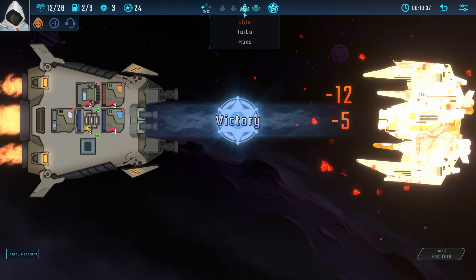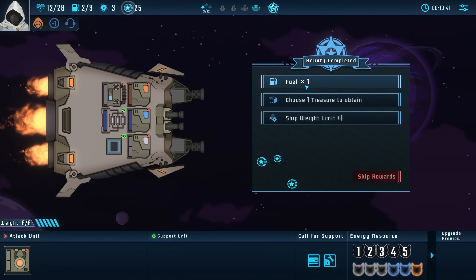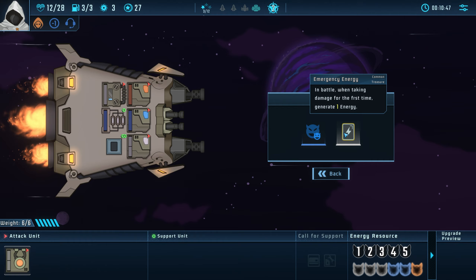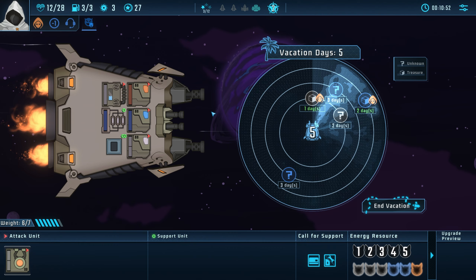Easy — elite guy down. He was slightly more difficult than the others, and then we get a treasure for the elite. When attacking, it gains power — gain strength equal to its power. That's quite good.